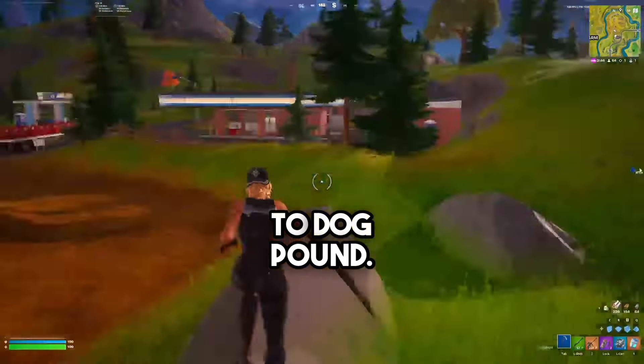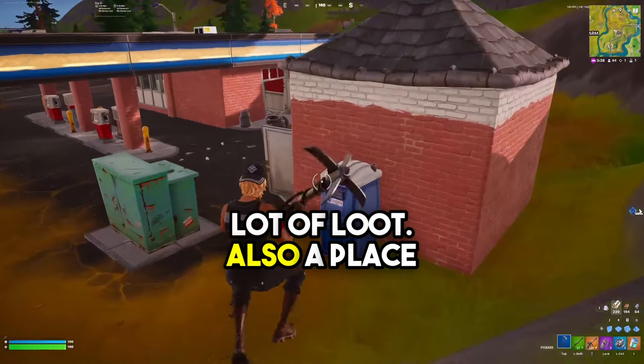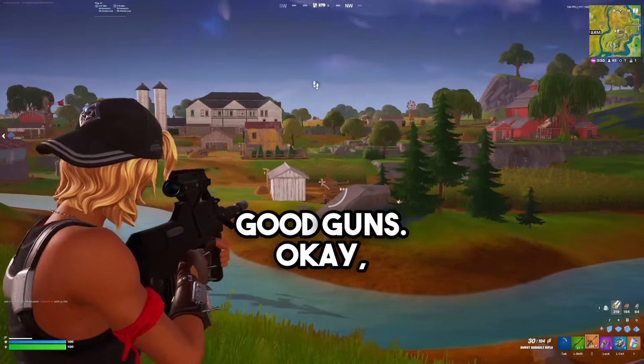We're going to head across this bridge all the way to Dog Pound. We're going to follow the bridge all the way to Dog Pound because on the bridge there's a lot of loot, and there's also another secret spot I'm going to show you which has a lot of loot too — where you can get guaranteed good guns.